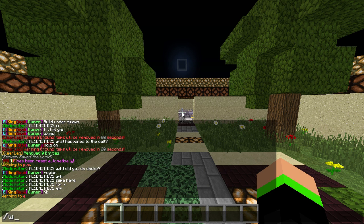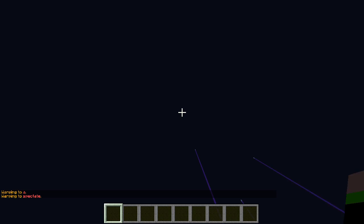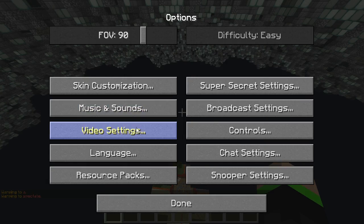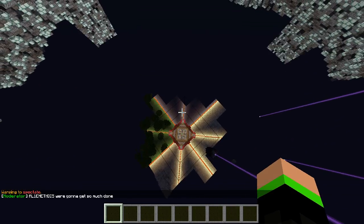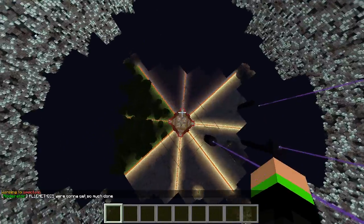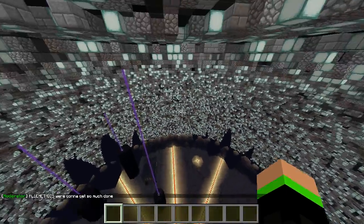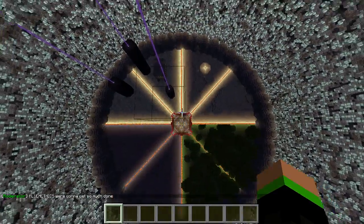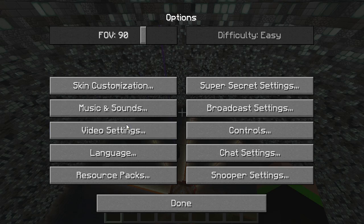We'll go to warp spectate just to show you that, because it does look really cool. I'll turn my brightness down to moody — and as you can see it just looks absolutely amazing, especially with the pillars and then looking down the circle. It just looks so cool.